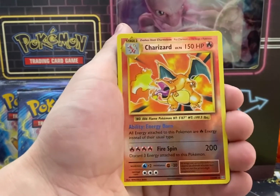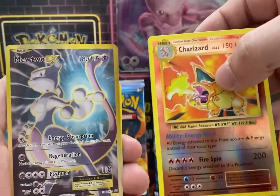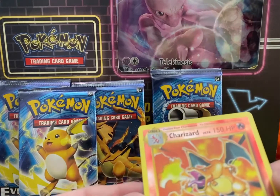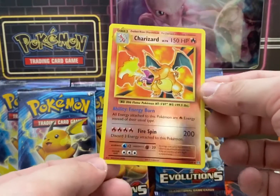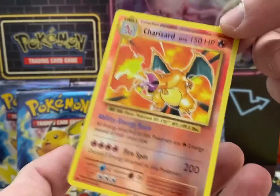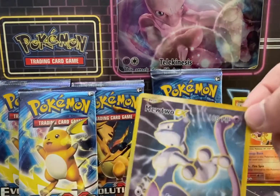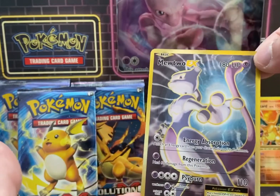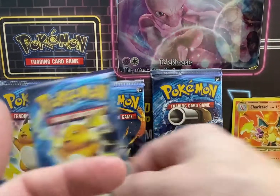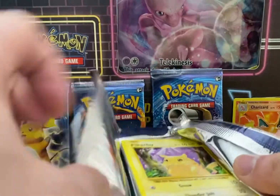Reverse Holo Charizard! Yeah! There we go! And we got a Mewtwo EX! What a pack! We got a Charizard! That looks so good! Let's check out the back of it. That actually is a really, really, really nice card! Oh, I'm so happy right now. We finally did it! And honestly, this Mewtwo EX is freaking sweet — it's like all gold outlined and stuff. We finally did it! I mean, it's not like the Holo Charizard, but it's the Reverse Holo Charizard! That just makes me happy.